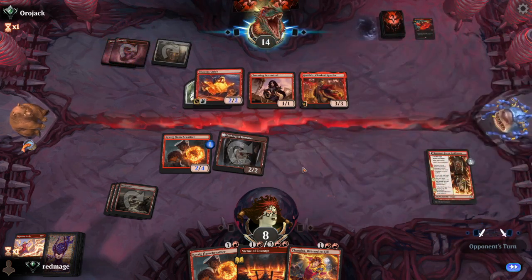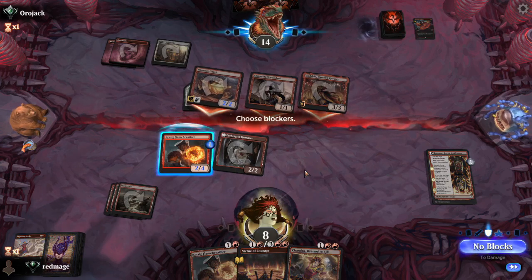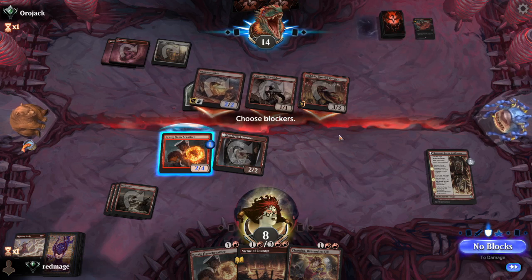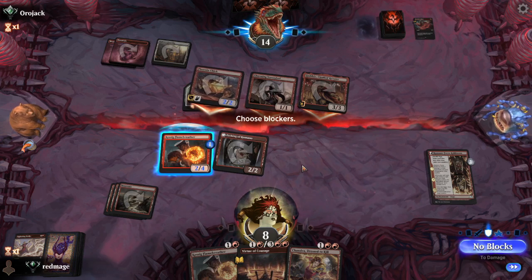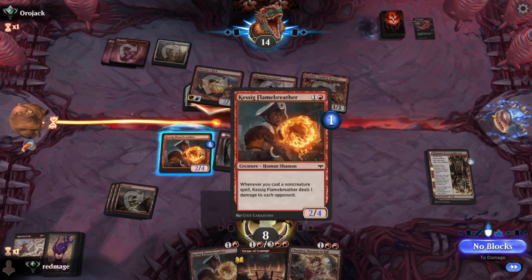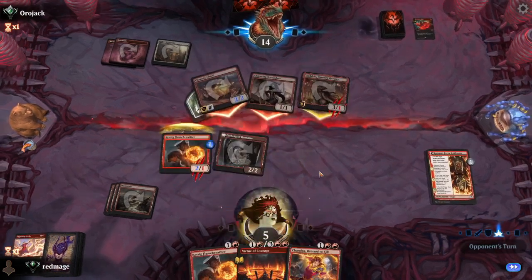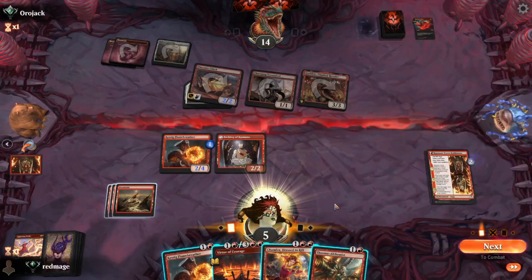Godric. It's smart of them to attack with the scoundrel — it's totally worth it to sacrifice that to get the extra damage through. In fact, I don't think we can even block the scoundrel. We go to three; they've got two cards in hand. That's quite unfortunate.